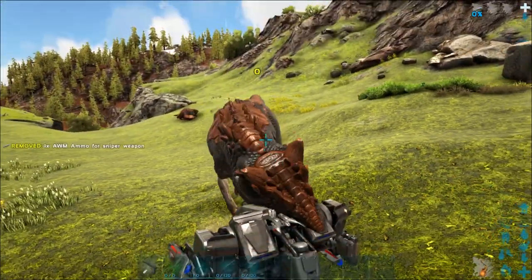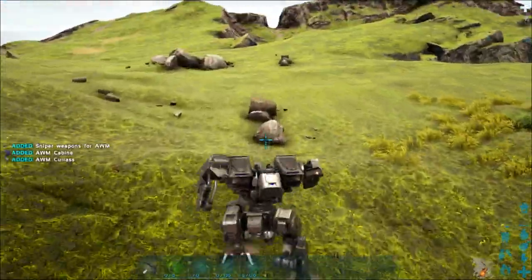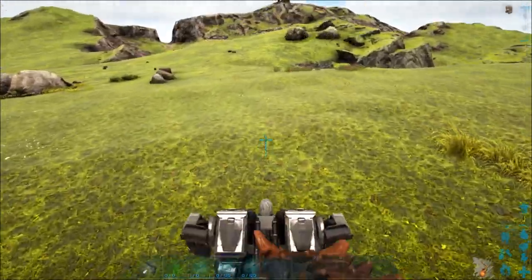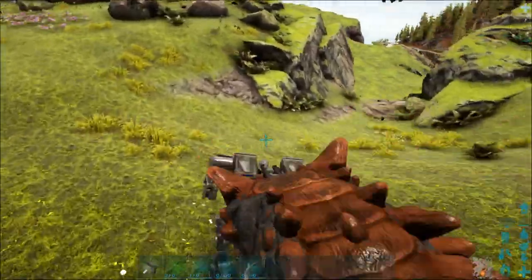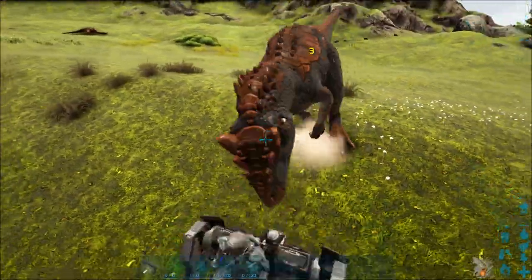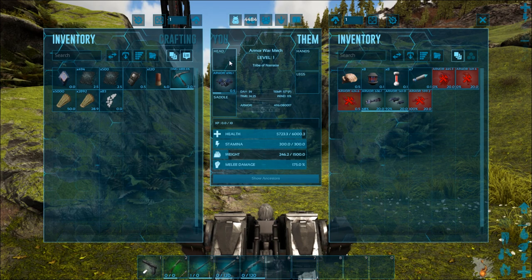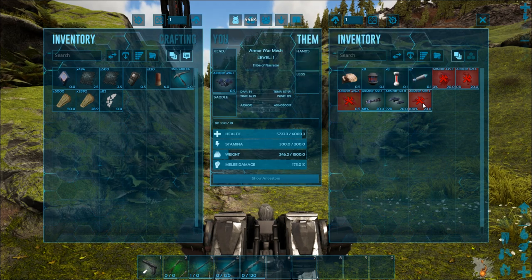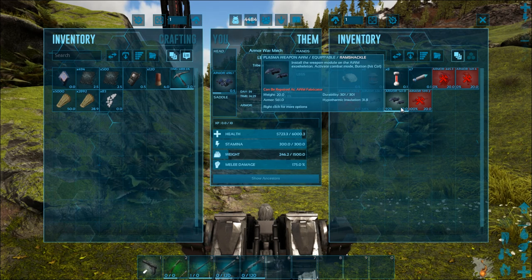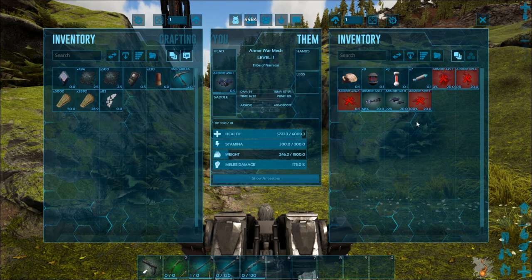We're waiting on the sniper rifle's recharge and we're completely helpless in the meantime. The enemy destroyed our arms and I had to get out to avoid killing myself. That was actually a really good demonstration of what happens if you get attacked and get stuck. We didn't lose a lot of health because of the insane armor. Everything attached to the mech counts as armor and takes damage before the body does.